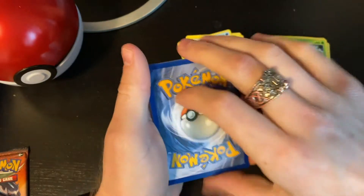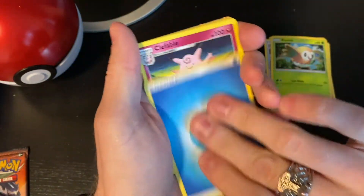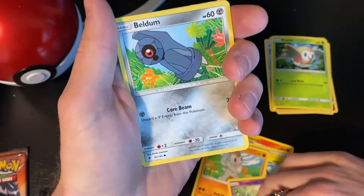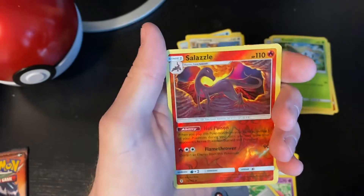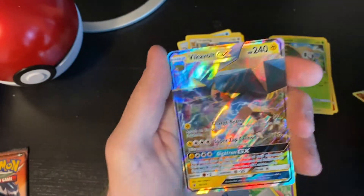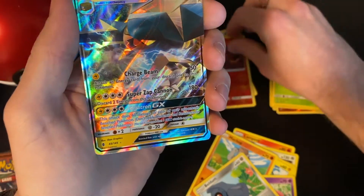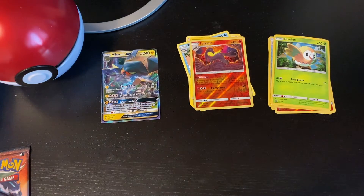I think I accidentally saw something good - I try to make it a surprise. Energy, Clefable, Lampent, Murkrow, Heliolisk, Dedenne, Slowpoke, Boldore. Reverse holo Salazzle again - welcome to the team, I might as well just add him to my binder, I have like 50 of these now. Booyah! Vikavolt GX - thunder, electric, beautiful full art super rare card! Welcome to the team, happy to have you.